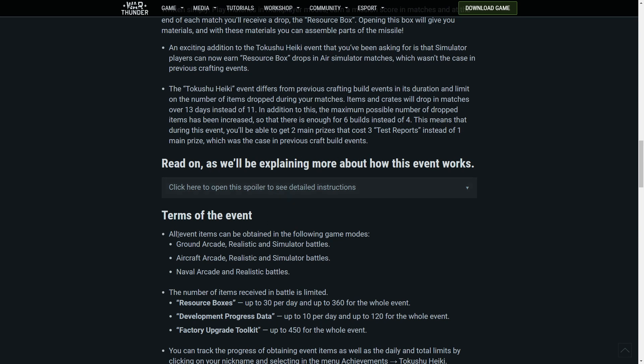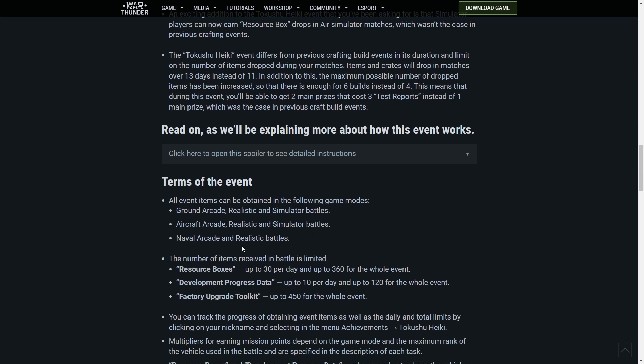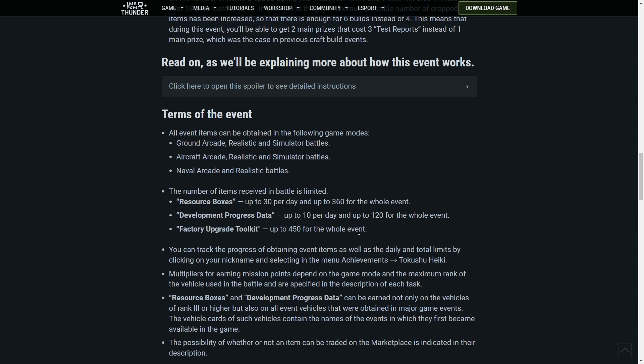All event items can be obtained in the following game modes, obviously. The number of items received in battle is limited: resource boxes up to 30 a day — I mean if you're getting 30 a day then you've pretty much got it in the bag. Development process data up to 10 a day, and upgrade toolkits 450 for the entire event. You track the progress of obtaining items via the achievements — Takushi Heiki, obviously.